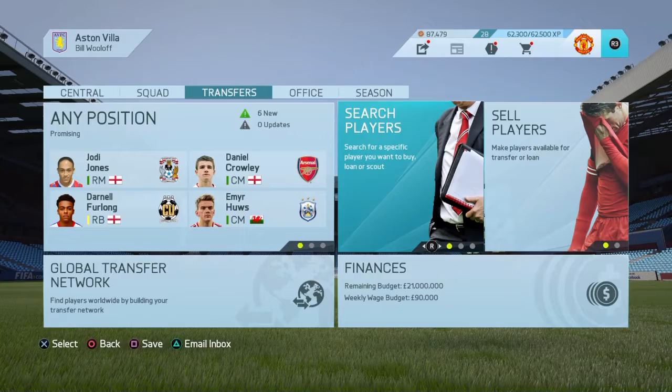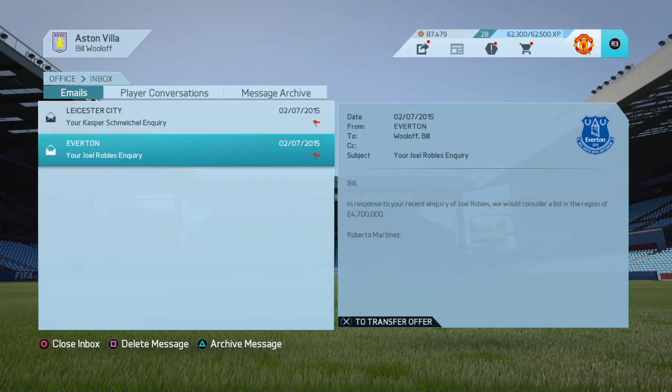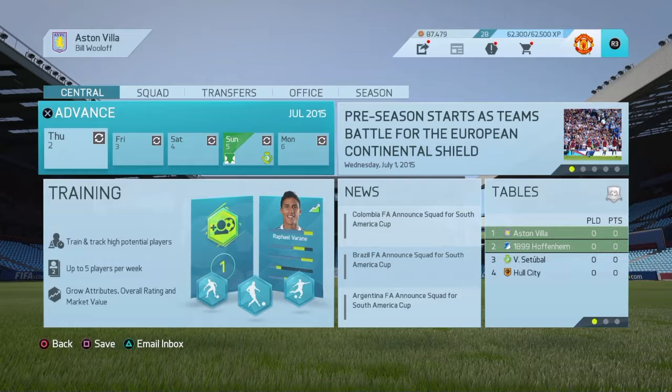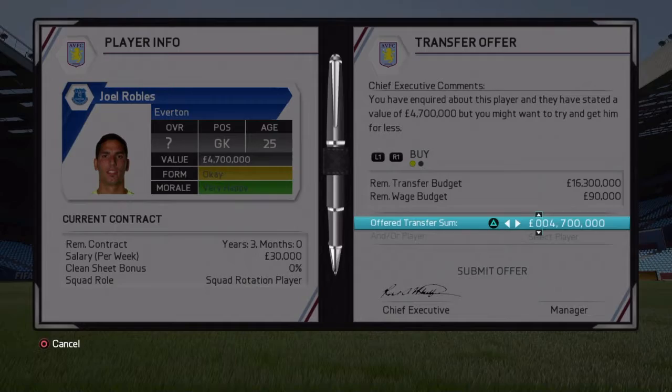Let's advance and see what happens with our inquiries. Two inquiries have come back. For Joel Robles, they want 4.7 million — that's actually a very good price. Kasper Schmeichel is 10 million — I'm probably not going to go for him since we only have 21 million in the transfer budget. Pantillamon came in asking for 6 million. I'm edging more towards Robles, so I'm going to go in with the bid for Robles and see what they say.